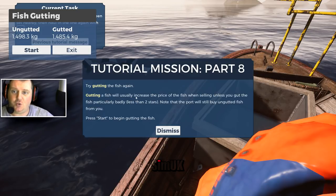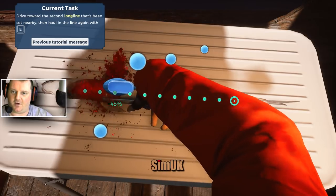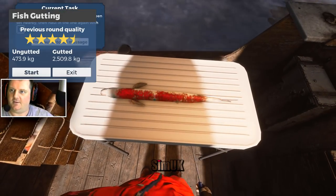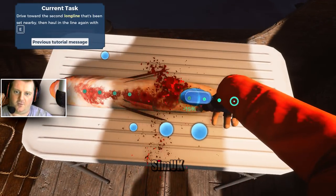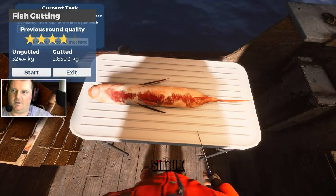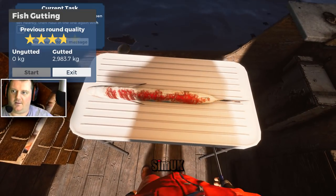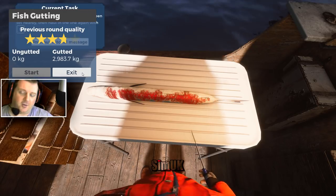Storage is now full. Gutting a fish will usually increase the price when selling, unless you gut it particularly badly - less than 2 stars. The port will still buy ungutted fish from you. There is a genuine skill element to this game, and I think that's brilliant because there is a skill to fishing even in this style - knowing where to set the line, being organised, getting back to the line in time, especially in rough weather. The gutting is one of those things where once you suss the technique you'll be a master, but until you do it's very tricky.